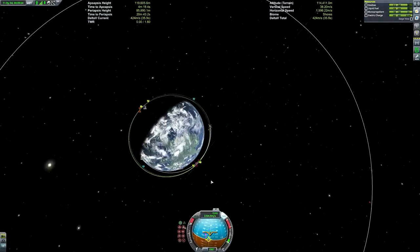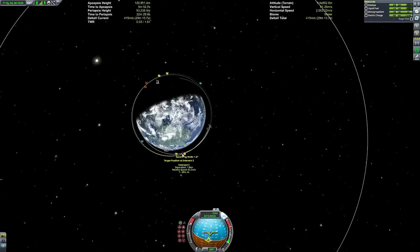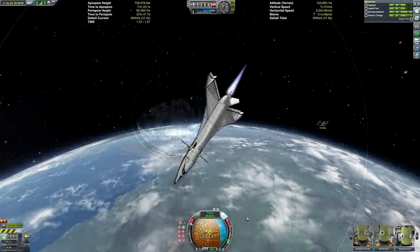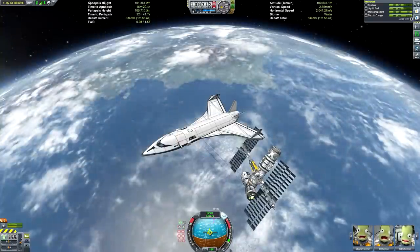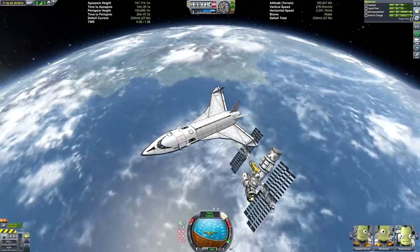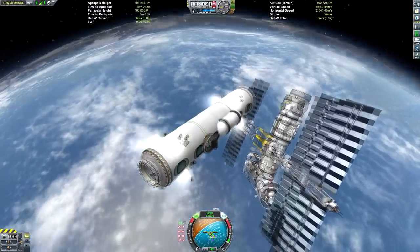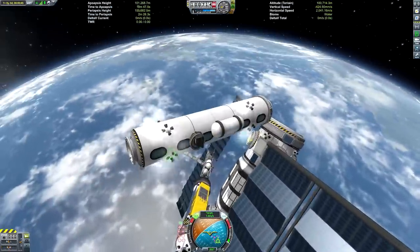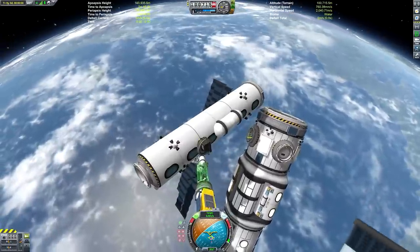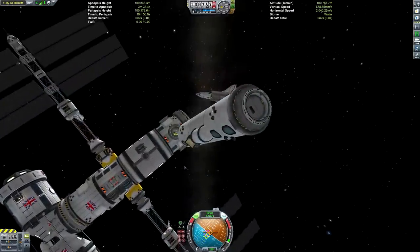You can use a stage recovery mod, or design your ascent to allow more time to land your booster before the craft hits its apoapsis, but for the flight I went with neither of those options. So unfortunately it was a pure fantasy of recovering the booster. Anyway, we can crossfade to our final rendezvous - get pointed toward the space station, open the cargo bay doors, and reveal the cargo. There's an RTG clipped inside; I don't really like hiding power parts but couldn't find an elegant way around it.